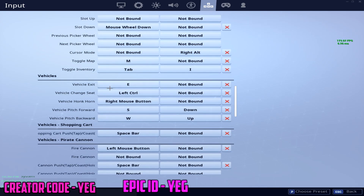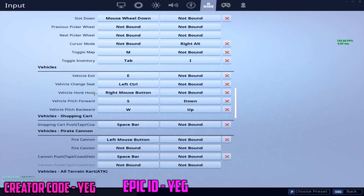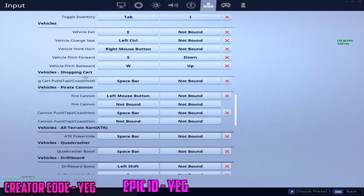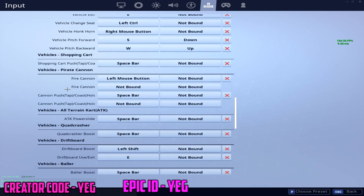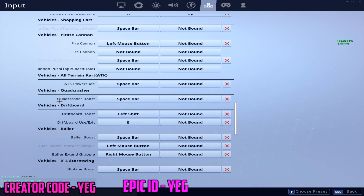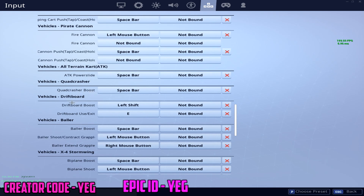Vehicles: exit is E, enter is E. Vehicle change is left control. Vehicle horn is right mouse. Pitch for planes and those controls are S and W. Shopping carts and ATKs are no longer in the game so those settings are irrelevant. For the crash pad, boost is spacebar. Drift boost is left shift — I'm not sure why it's set to that, but I might change it to spacebar.